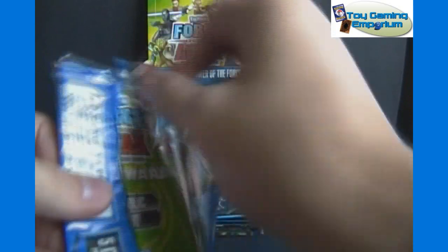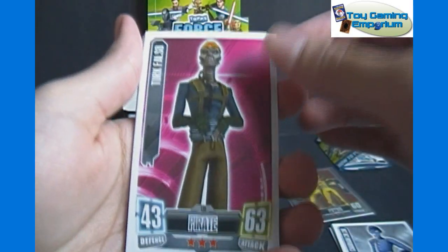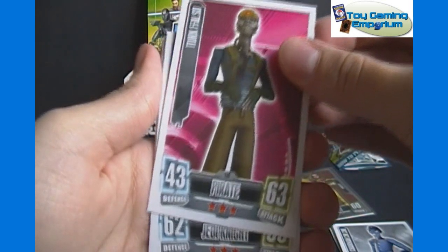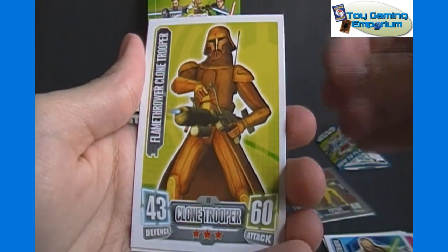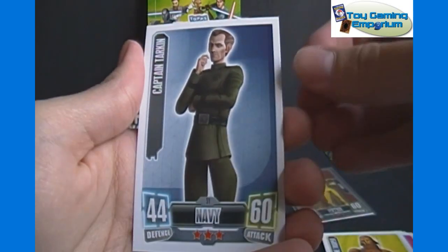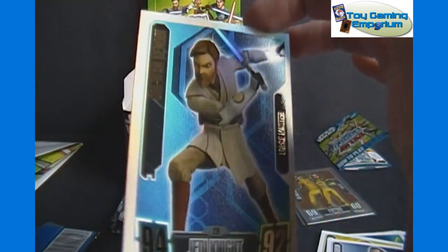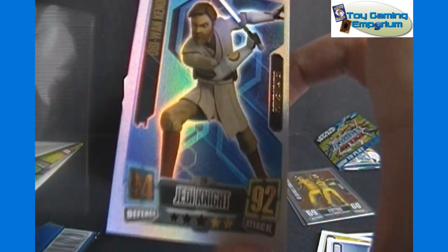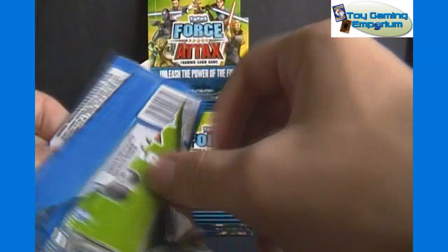Now that we know what we're doing, maybe we can speed through these more easily. The back card seems to be the foil typically, if there is one. We got Turk Falso, Eeth Koth, Flamethrower Clone Trooper, Captain Tarkin. And our foil — ooh, there's a rainbow foil! Obi-Wan Kenobi, Force Master, 94 defense, 92 attack, 5 stars. That is a Force Master rainbow foil card — very nice. We should get 9 of those within a box.